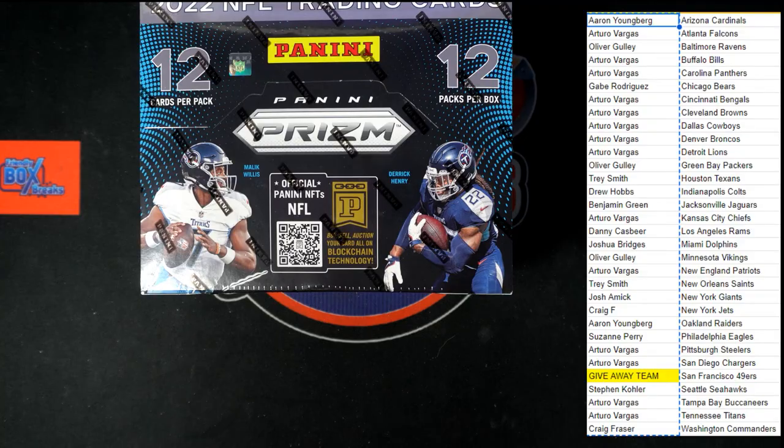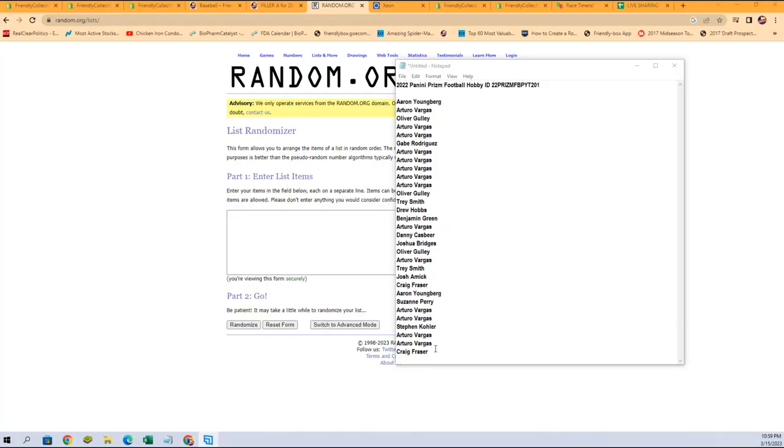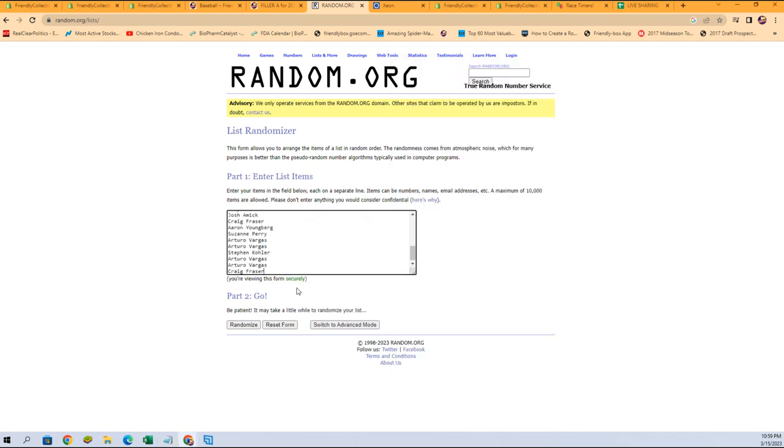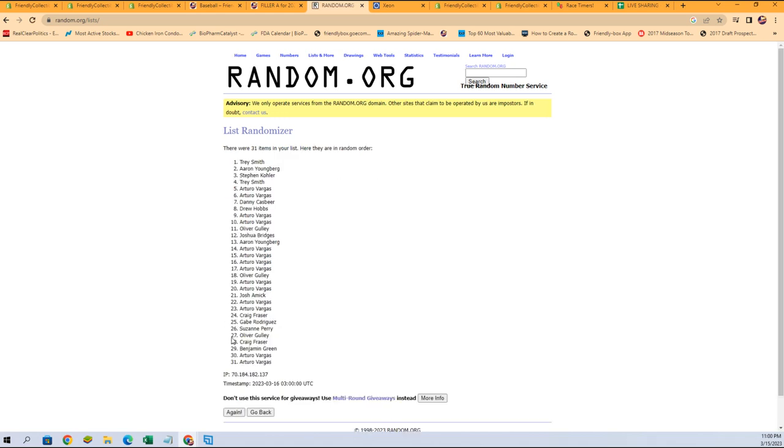Let's grab all the owner names — making sure the giveaway team is taken out. Good, let's copy and randomize. Seven times, good luck everybody. One, two, three, four, five, six — and lucky number seven. The winner is Taro V, you've got the 49ers coming your way!